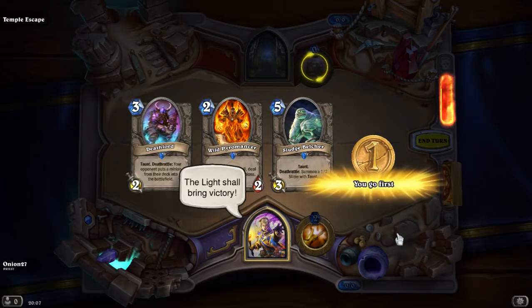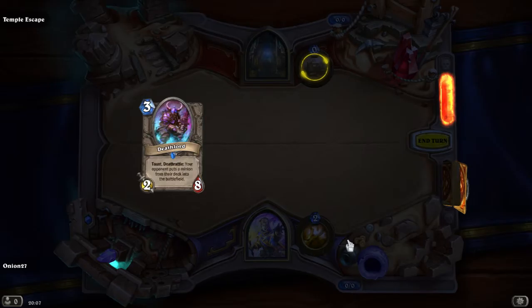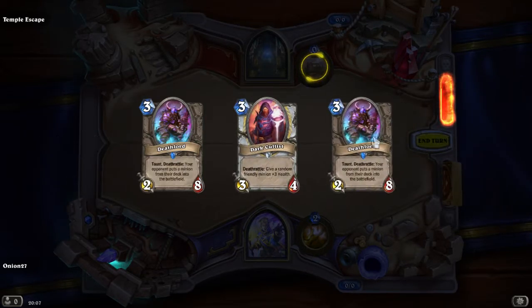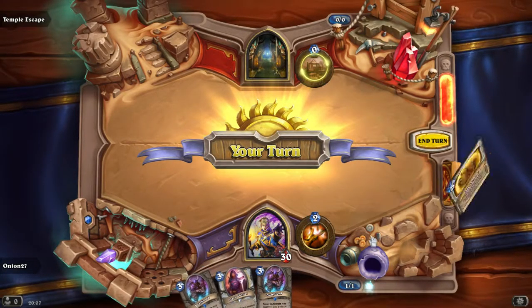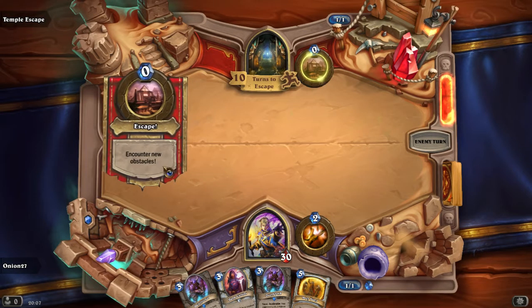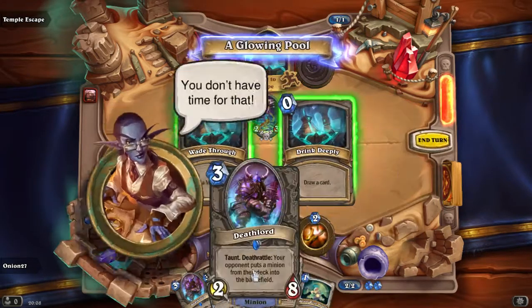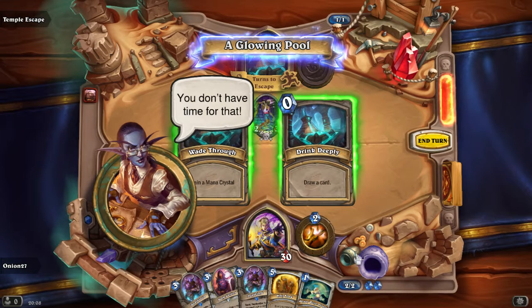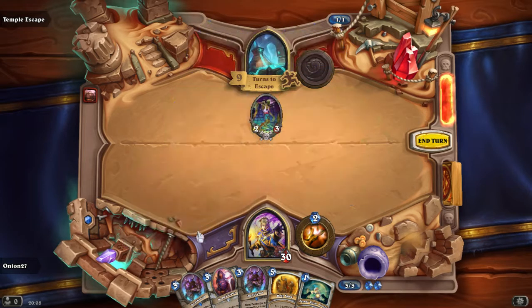I don't think we're gonna keep the belt row. What kind of obstacle is the first one? Collapsing ceiling and monsters everywhere — hurry up! What's the first obstacle? A glowing pool — wanna check it out? No, we don't have time for that. Gain a mana crystal — we want to gain that mana crystal, because then we can play the Deathlord immediately.